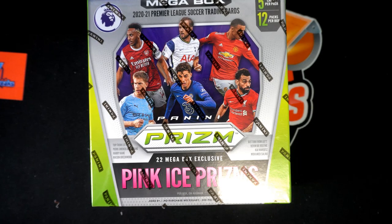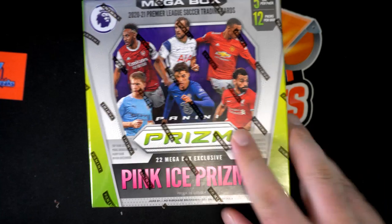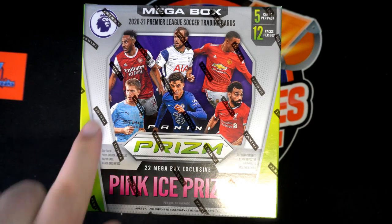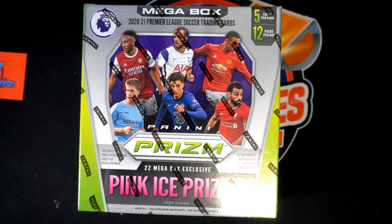Pretty cool, man. It's got the pink ice — you'll see. Got the pink ice prisms. That's the guy you want to see right there — one of them, anyways. You want to see some of his low-numbered stuff, Mr. Greenwood. But there's some other great players in here too, don't get me wrong.